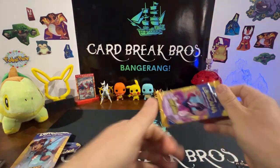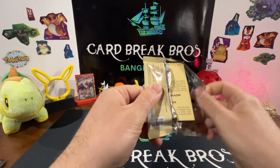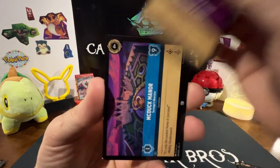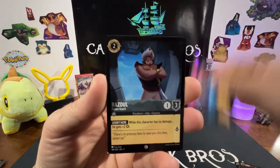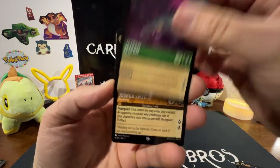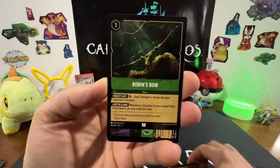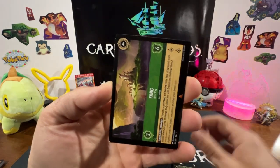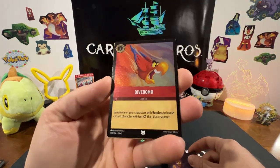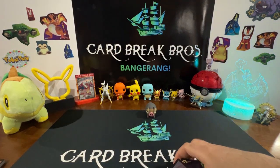Bestow a Gift, McDuck Manor, Azul, Jim Hawkins, Jetsam, Joshua Sweet, Magic Dispel, Wildcat's Wrench, Robin's Bow, Fang — Magic Dispel again. Is that our reverse? Nope, Dive Bomb is our reverse common.